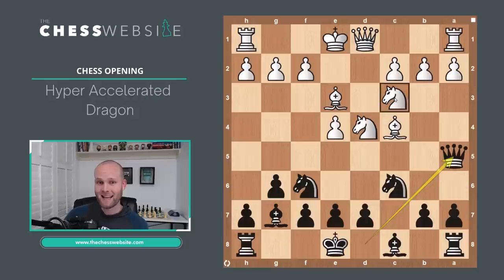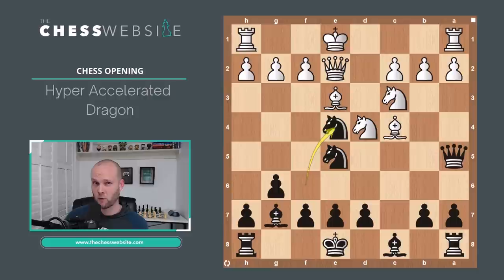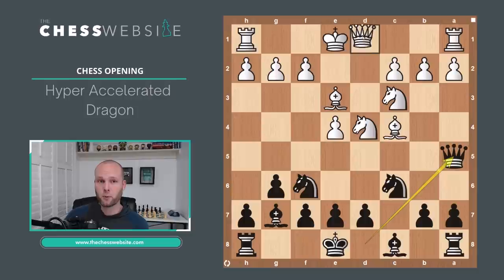With Queen to A5, you can see the threat: this Knight on C3 is the only defender of the E4 square, so the threat is Knight taking on E4. If White tries to defend with Queen to D3, Black just plays Knight to E5, attacking the Queen. The Queen is forced to move and can no longer defend the E4 pawn — Knight takes on E4. That's not a very good alternative for White.